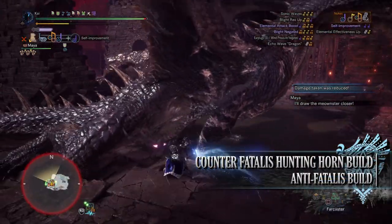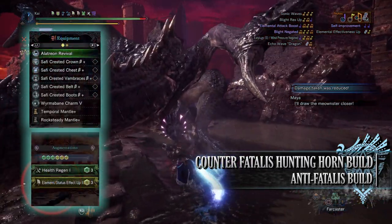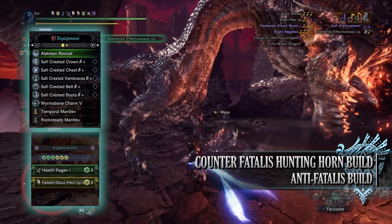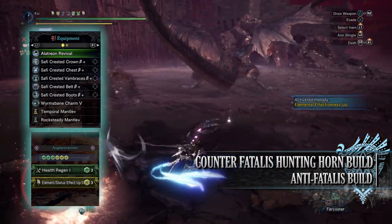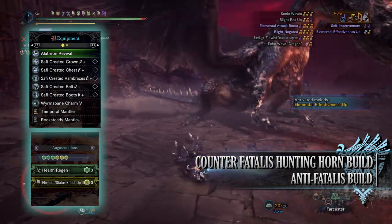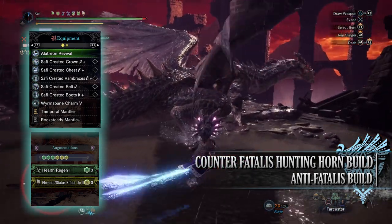For the anti-Fatalis Hunting Horn build you'll need the full Safi'jiiva armor set: the Safi Crested Crown Beta, Crested Chest Beta, Crested Vambraces Beta, Crested Belt Beta, and Crested Boots Beta. I'm also using a Wurmsbane Charm 5, and for my weapon I'm using a Latrion Revival with a health regen augmentation and elemental up augmentation. For specialist tools I've gone for Temporal and Rock Steady Mantles for defensive purposes.